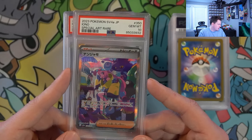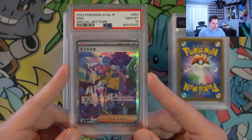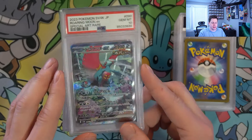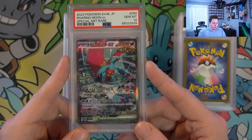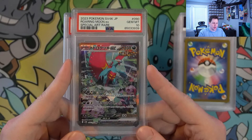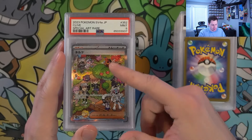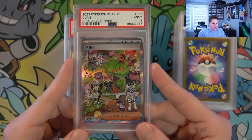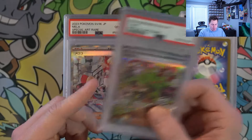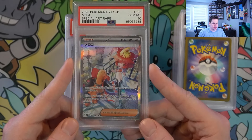Every IONO I sent out did get upcharged four dollars, so they tacked on an extra four dollar fee on every IONO that got PSA 10. Roaring Moon — I love this card, a lot going on, looks so much better in Japanese. In my opinion Japanese cards look so much better, the quality is just great. We got Clive PSA 9 unfortunately. PSA 9 was our lowest grade out of 48 slabs.